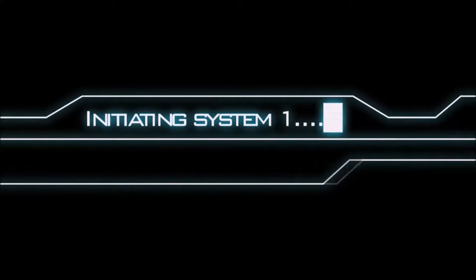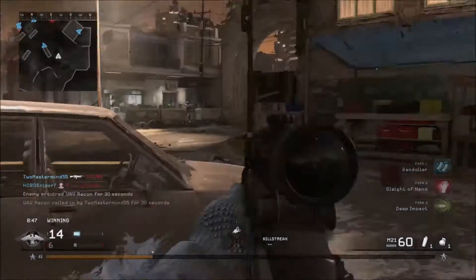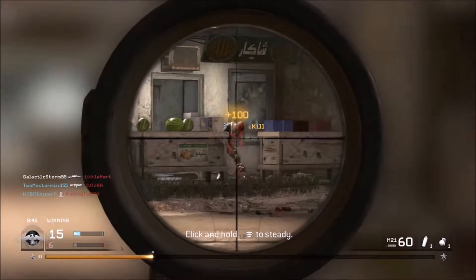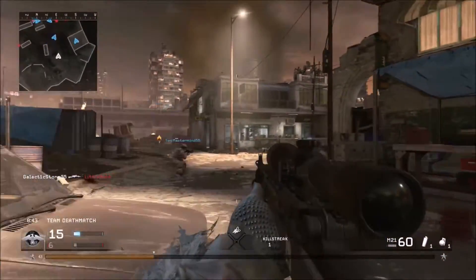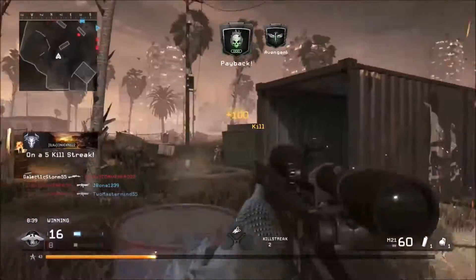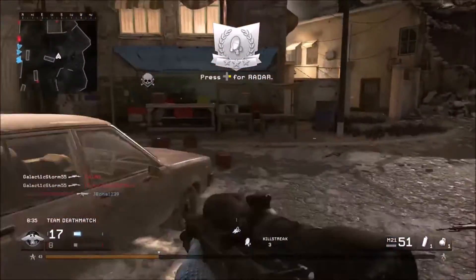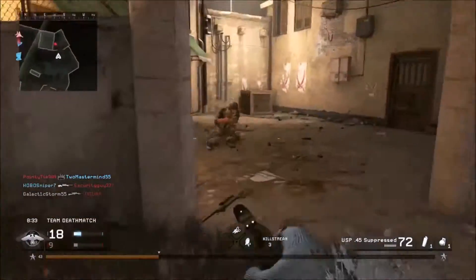So back to the sniper rifles we go. What do we have in our offer this time? Well, what would you like when it comes to a designated marksman's role? With that, you're going to have to be using two shots instead of one. There is one weapon in this class we can use for that regard. Today, you're going to be using the M21.